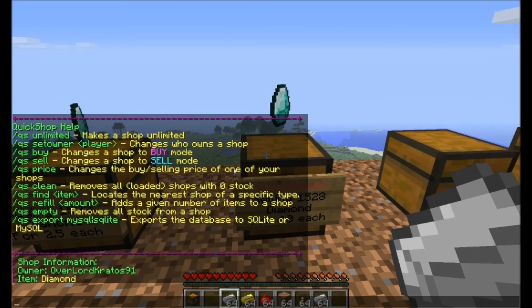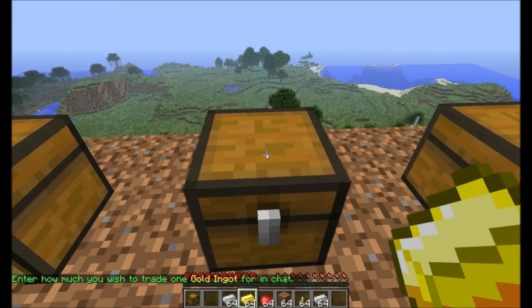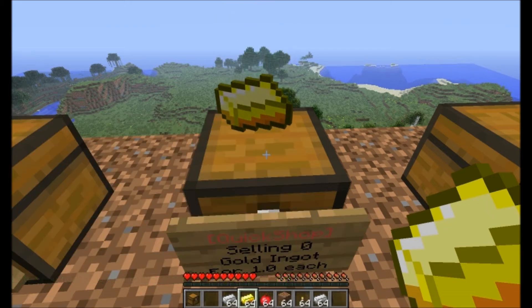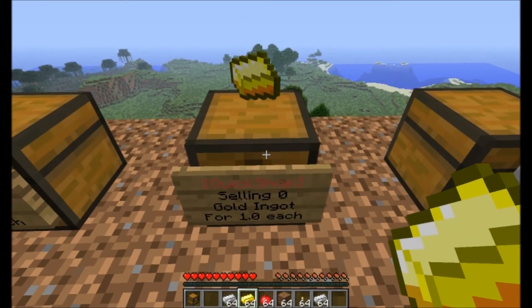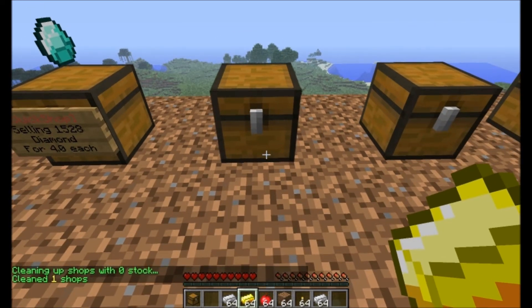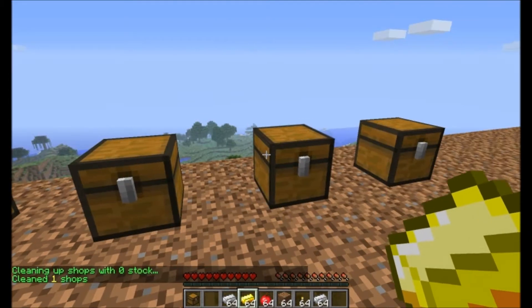I think that's pretty awesome — this is a pretty cool plugin, I'm really fascinated with it. So with this, if you want to clean something out that has no stock in it — say for example I wanted to sell it for one, see it's got nothing, it's not selling anything — all I would do is /QS clean and it would get rid of the shop. If there's nothing left, you would have to remake a shop or just leave it as it is.